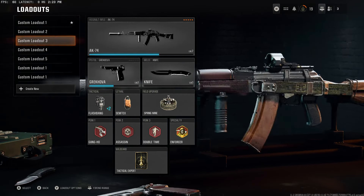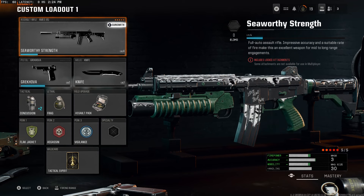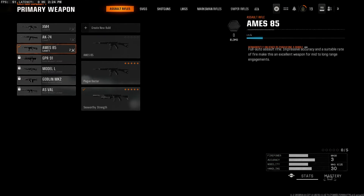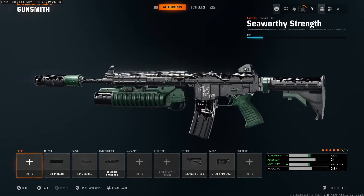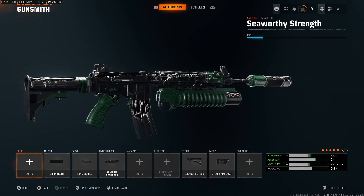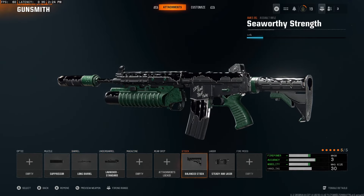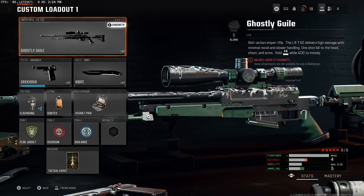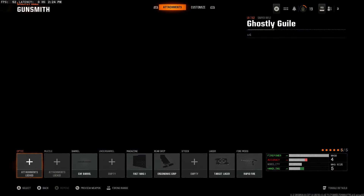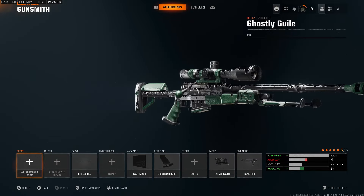Most importantly, the weapons. It comes with two blueprints: the Seaworthy Strength blueprint for the AIMS-85, which looks very cool, nice and animated. It comes with Suppressor, Long Barrel, Grenade Launcher, Balance Stock, and Steady Aim Laser. We also have the Ghostly Ghillie blueprint for the Sniper, which we are going to be using in this video as well.